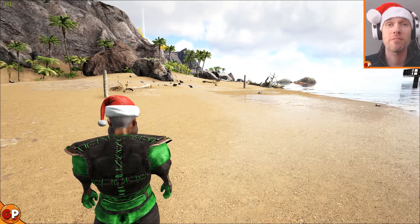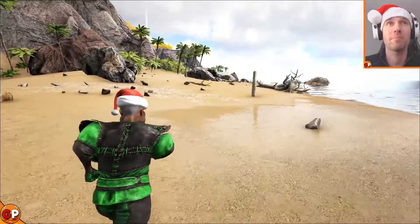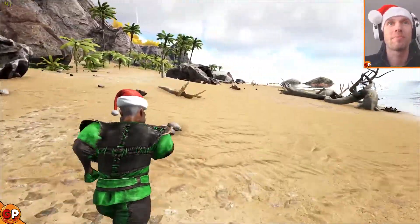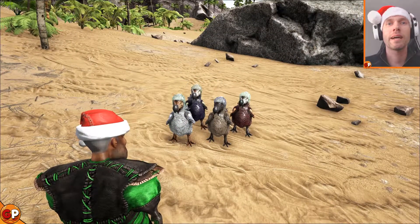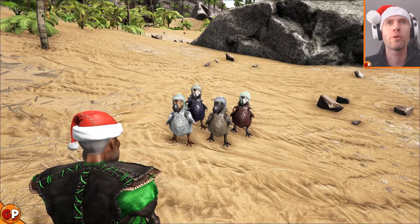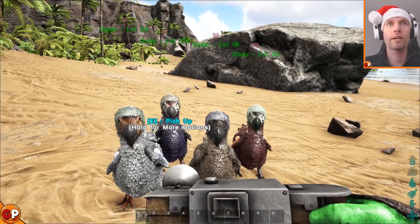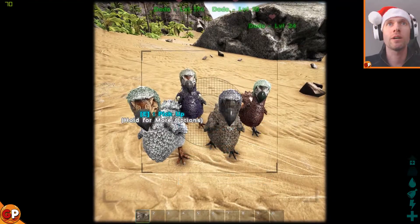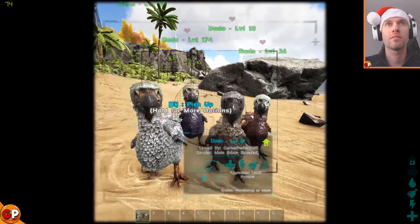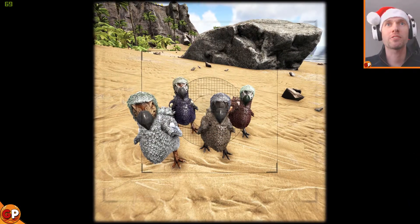To help me take some photos I've got four lovely models just waiting for me to take their picture. Not quite the models I ordered but I think we're going to have to go with them. You may think you're quite close when standing this close, but when you put the camera up they are actually a bit further away. So I'm going to crouch down. Okay, press the trigger and you get your photo.